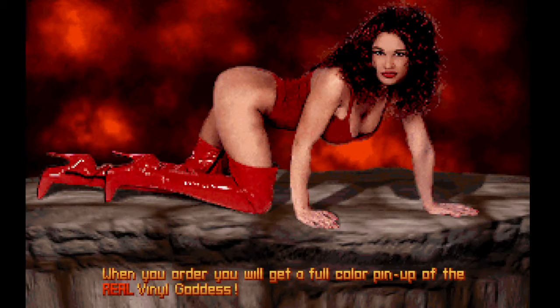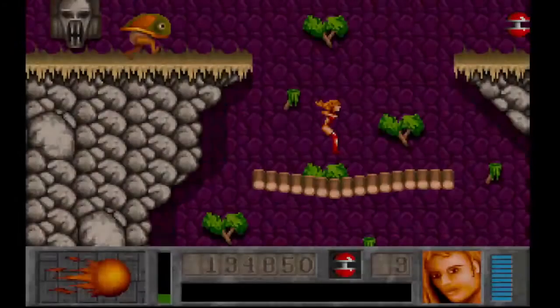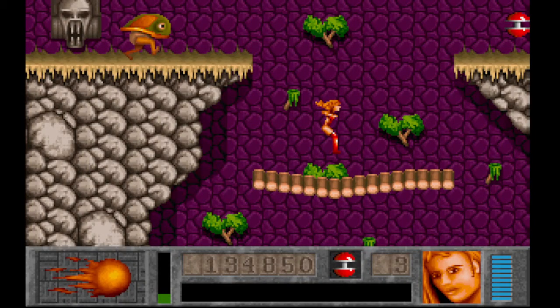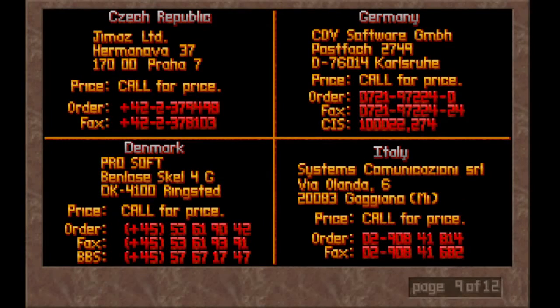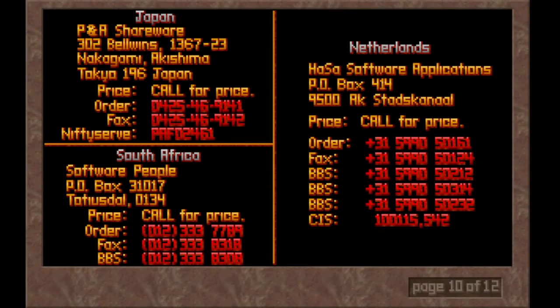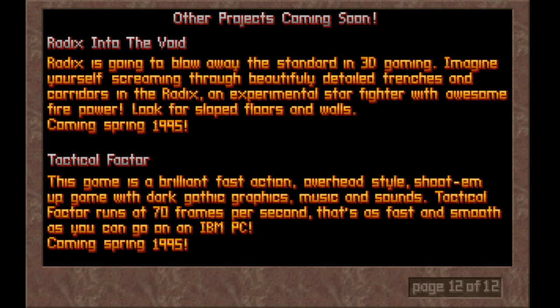There's a sample picture of what you would get — a full color pinup of the real vinyl goddess. And then some graphics from the next game: the weird gill fire-breathing fish guy is still around, but you've got a flying skull. She's actually climbing across monkey bars. You've got this running around fish dude. There's a nice little overhead of the world map. And then if you live outside the United States, they had distributors in Argentina, Belgium, Chile, the Czech Republic, Germany, Denmark, Italy, Japan, South Africa, the Netherlands, Norway, Spain, and the United Kingdom.